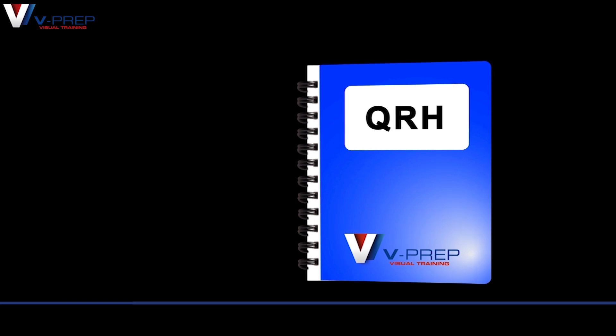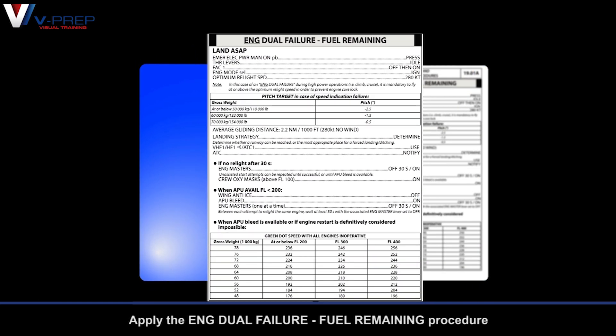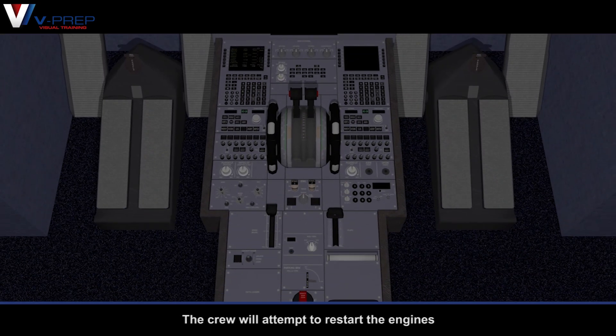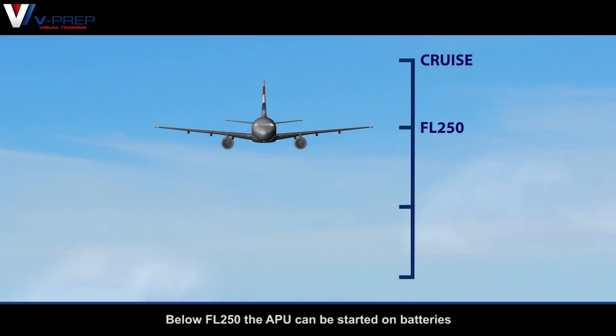If fuel remains, apply the engine dual failure fuel remaining procedure. The crew will attempt to restart the engines. Below flight level 250, the APU can be started on batteries.